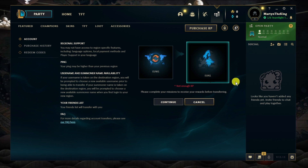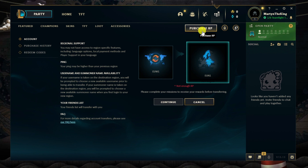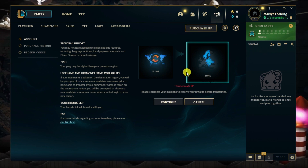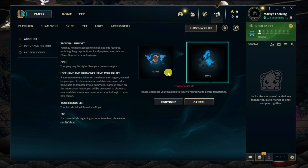Make sure you've got RP first — if you don't, you can purchase it by clicking the button up here. You need 2600 RP, then press continue and that will switch your region.